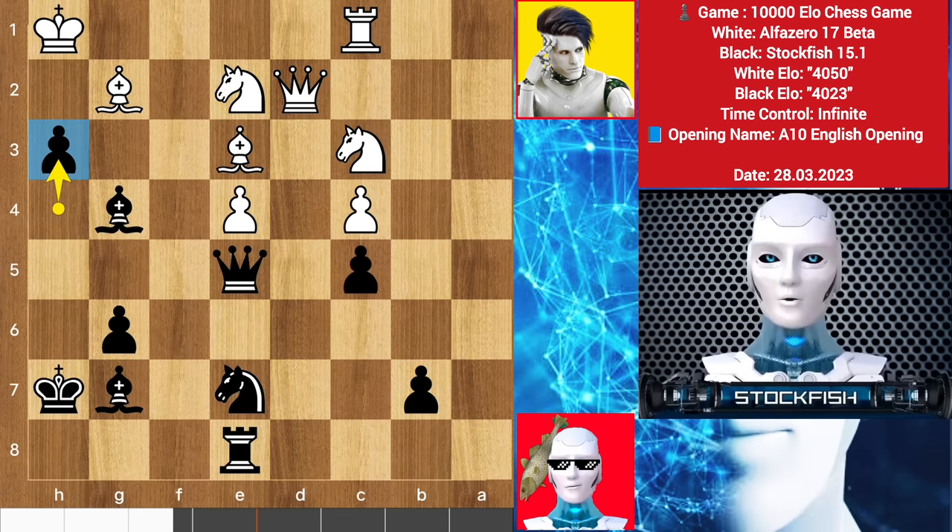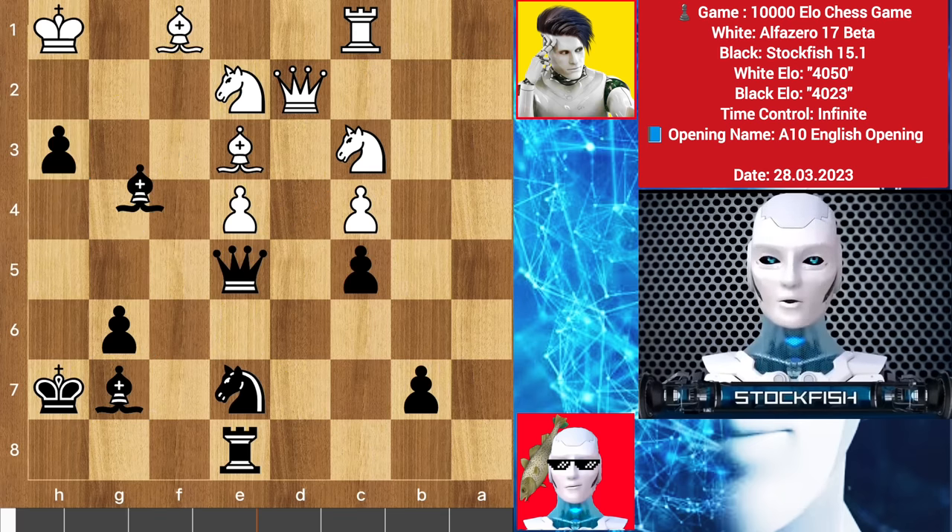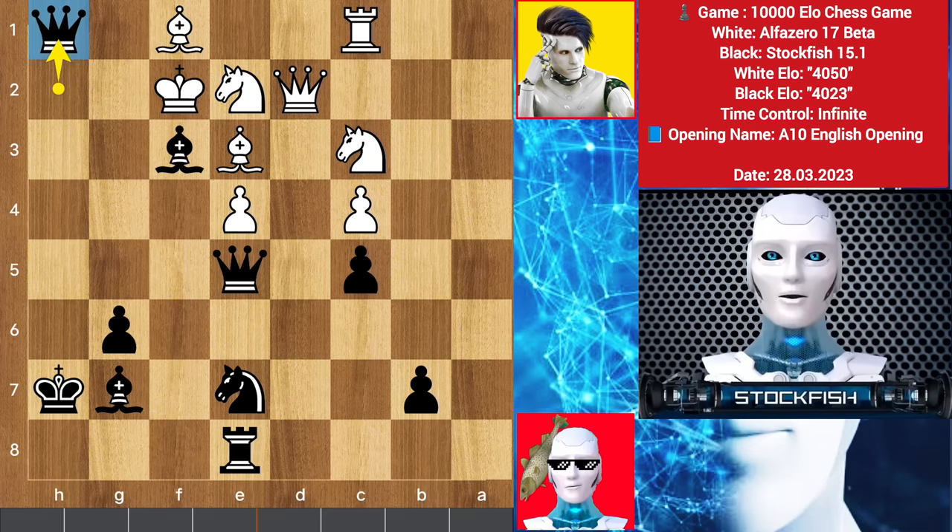If you get scared and play any ordinary move like rook c1 to protect the knight, then h3, bishop back to f1, we will see bishop check, king slides, check, then pawn promotes on h1 square. I will get two queens on the board and your king is in a very dangerous position — that's enough to win the game.